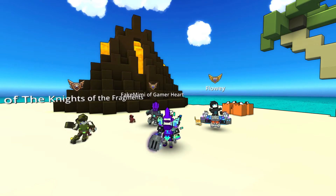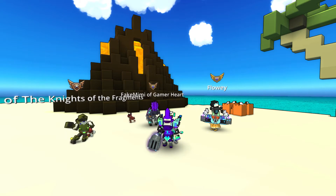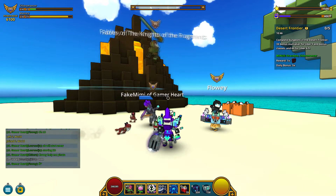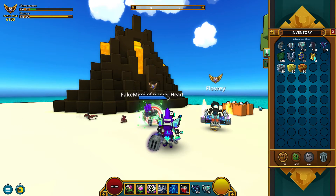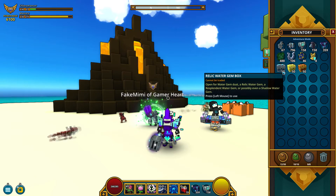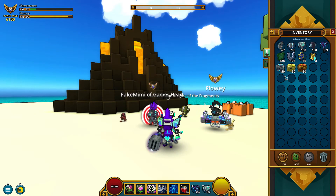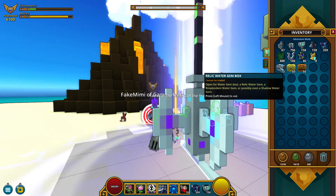Hi there my lovely Troviants, it's Gamer Heart and welcome back to your lovely Trove. I am not alone in this video as you can see. In this video I will open some game boxes — 50 different relic boxes from U7: 50 water, 50 air and 50 fire. We will see what we get, and I am hoping to get some shadow gems.